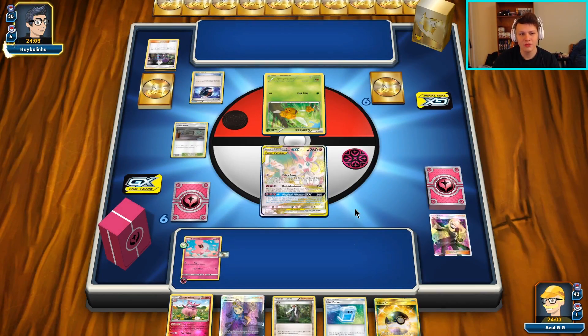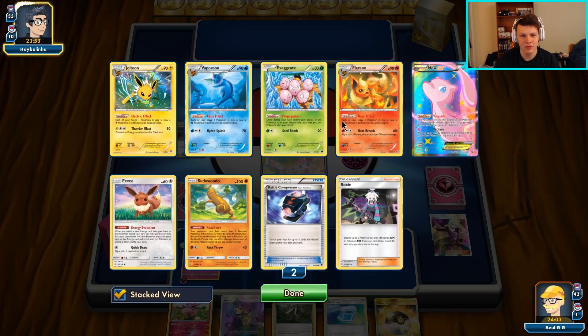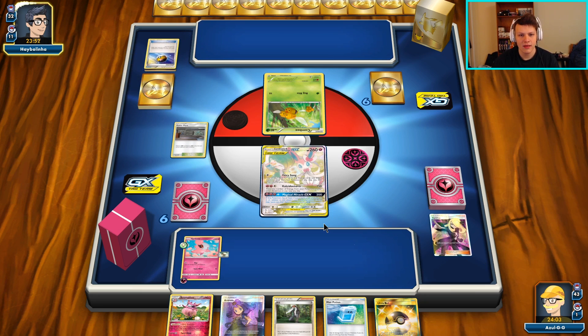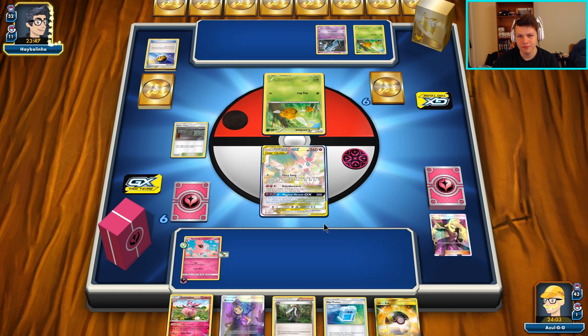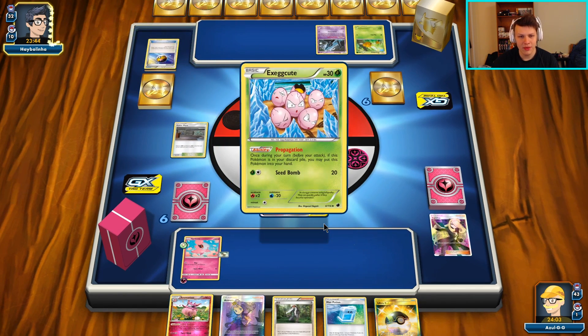They play the Roxie in the Vespiquen deck - that's actually a pretty cool addition. Sometimes your hands do get clogged up quite a bit with Pokemon. I actually wonder if that is just better than Sycamore in the deck now - just continuously draw six cards onto your hand. That sounds pretty good to me. There's a second Combee, there's an Unown here with Propagation.